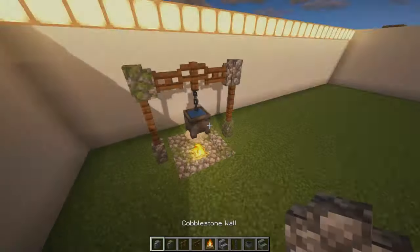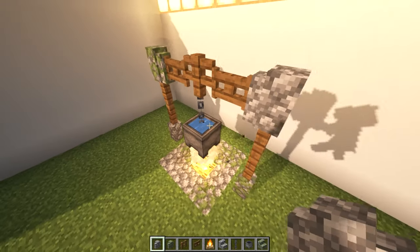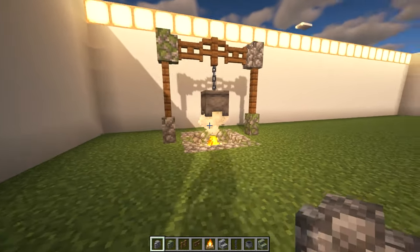Number fifteen: fancy campfire. Here's a cool looking campfire to add in a campsite, along with maybe a trailer and some logs on the side to act as seats.